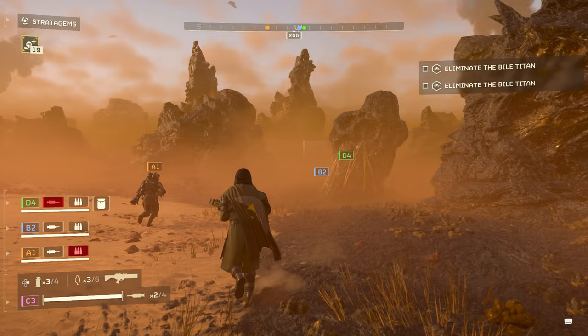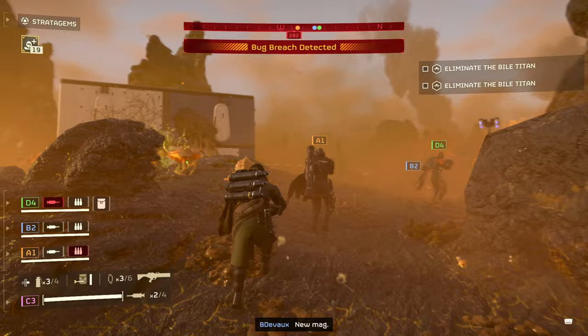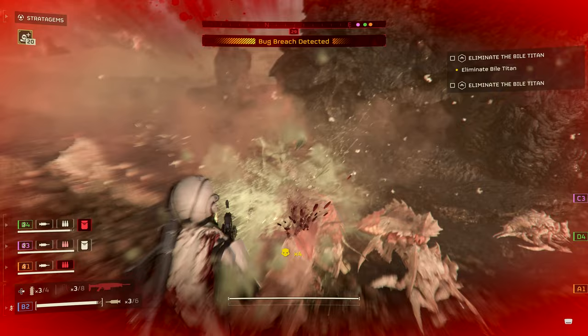We need to find and terminate the Bile Titan. I think he's this way. There are some enemies here. I'm covering you on the right side. We're covering your rear. There's loads of them.